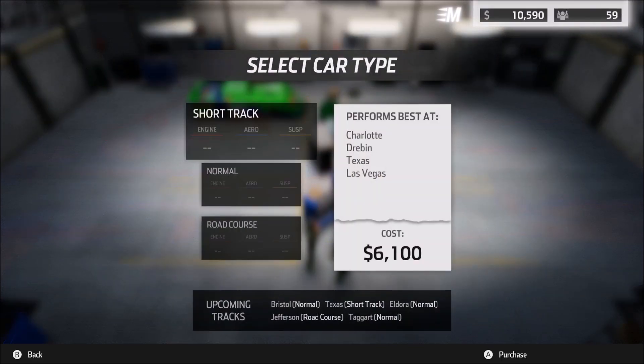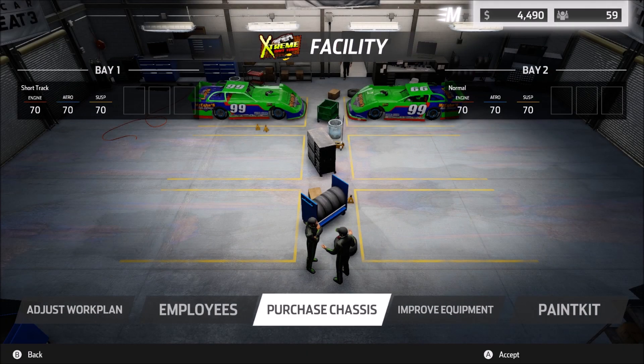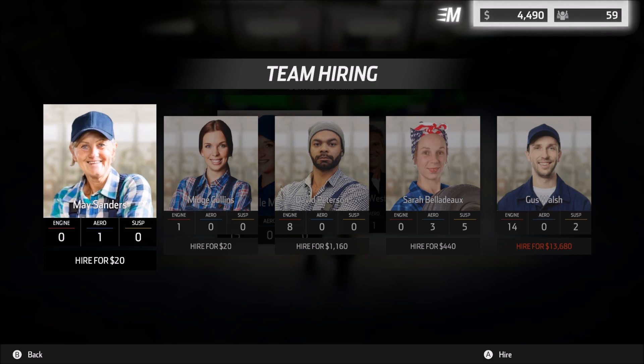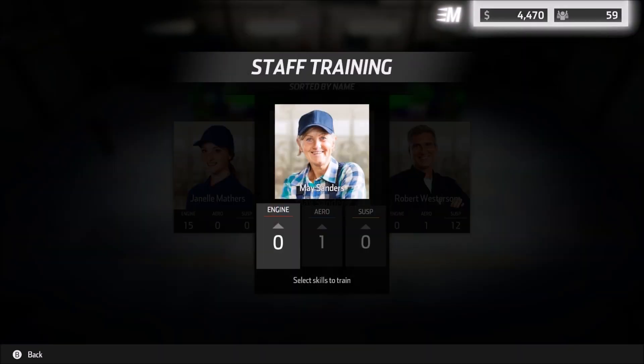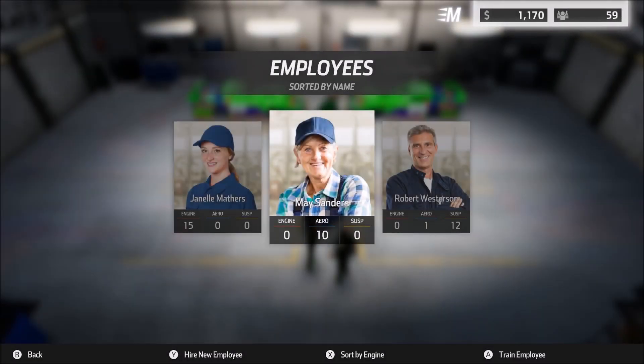Let's go into purchase chassis. We've got $6,100, so let's go ahead and purchase a normal chassis — we're going to need that for Eldora if nothing else. We've got two employees, so let's go ahead and hire an additional employee. We're looking for aero, and May Sanders will work just fine. We'll go ahead and train her as much as we can with the money we have. And that's actually a plus 10 — that is much more than I thought we were going to get.